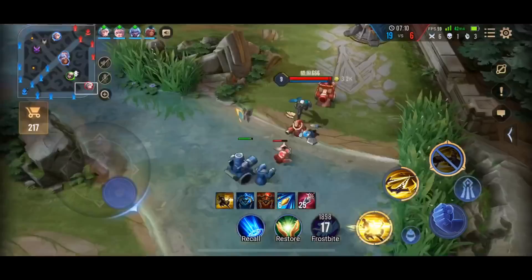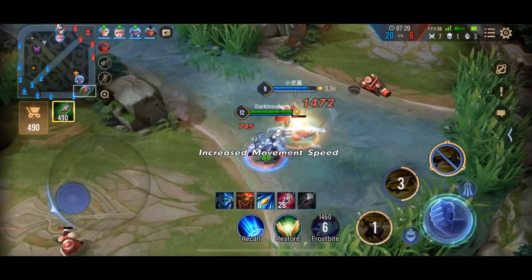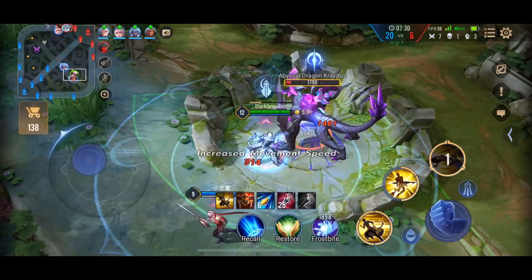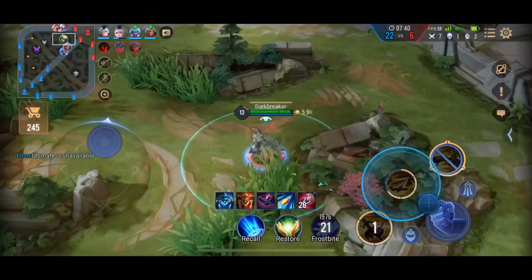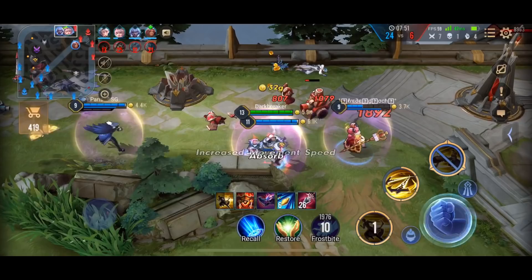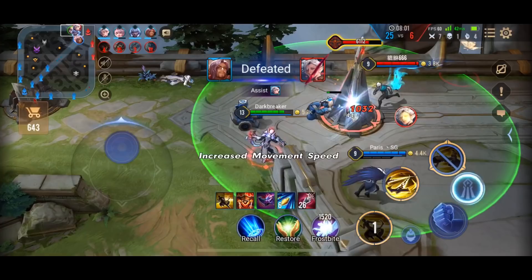They actually decided to nerf Enso in the next patch but it's just a small MS nerf. That was a clean kill onto Alandor, nice hook. Considering that they're buffing shadow dash, I think those two are really good for Enso. Overall I'm pretty sure it will be a net buff for Enso since the dual and dash rune will be really good for him. The birth enchant is getting nerfed — it doesn't scale with AD anymore — so everyone is going for shadow dash which is getting buffed, and every Enso player will go for that plus the dual rune.